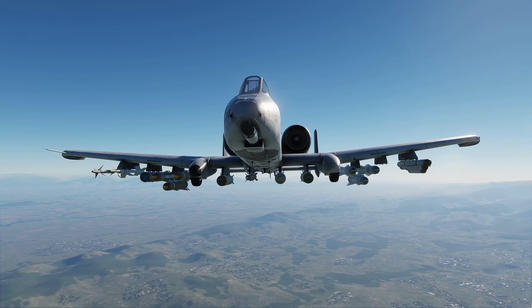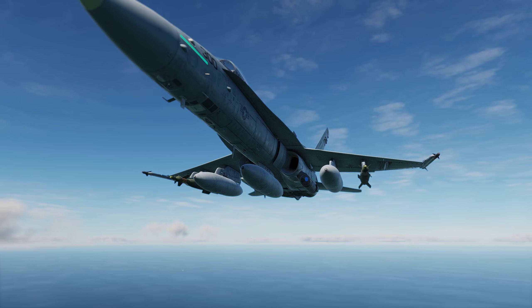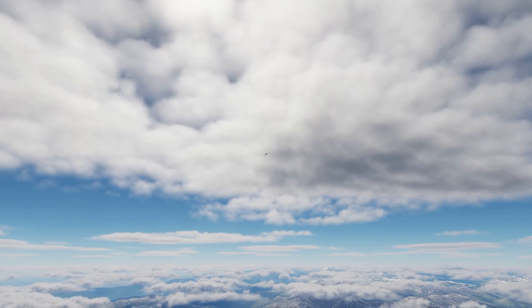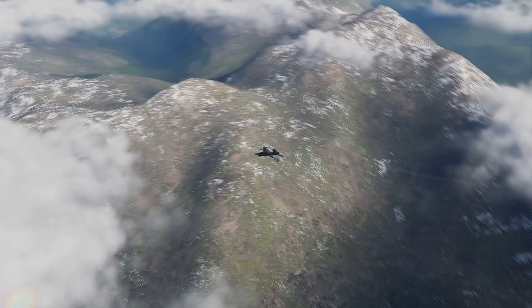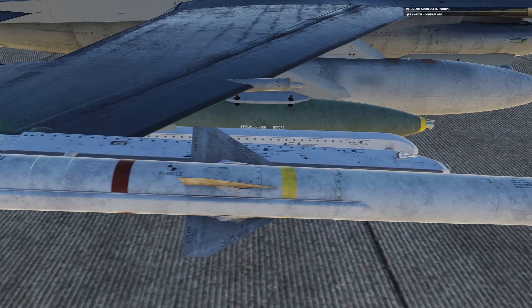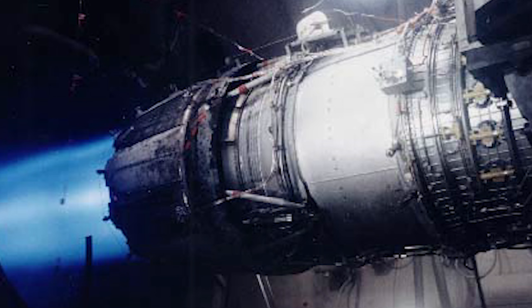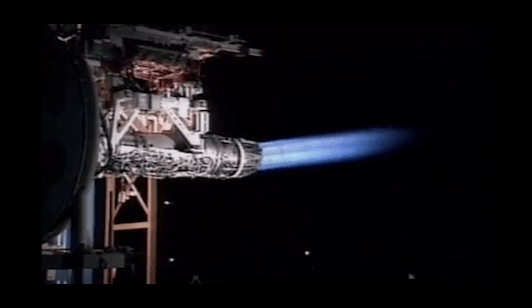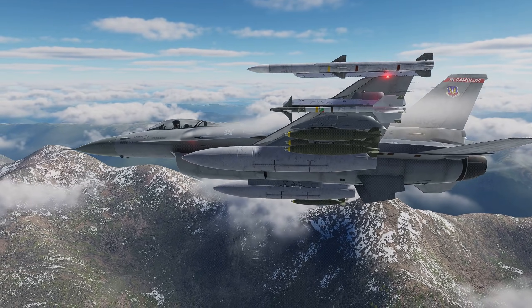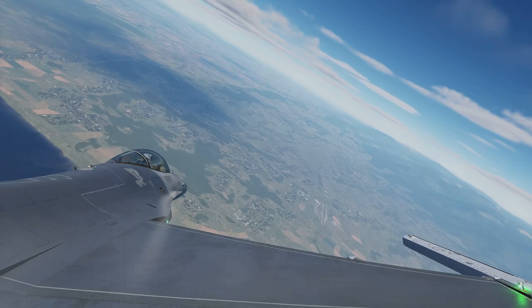If you've flown other DCS modules, you'll immediately notice the difference. The A-10C feels like a flying tank — solid and purposeful. The F/A-18C feels sophisticated and refined. The F-16C feels like a thoroughbred racehorse that's been fed on nothing but rocket fuel and attitude. Performance-wise, the numbers speak for themselves: with the F110-GE-129 engine pushing out 29,000 pounds of thrust, this thing will accelerate from zero to Mach 1.2 faster than you can say 'Fox 2.' The sustained turn rate is absolutely bonkers, and the instantaneous turn capability will have you pulling Gs that would make a roller coaster jealous.